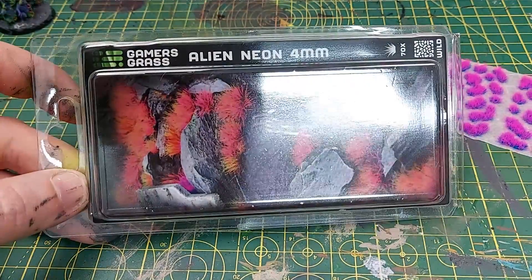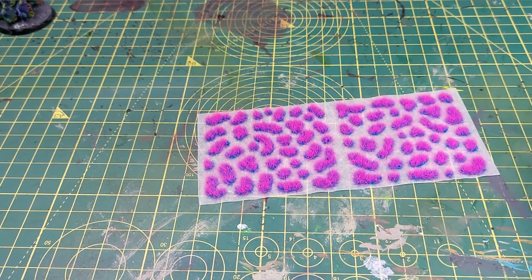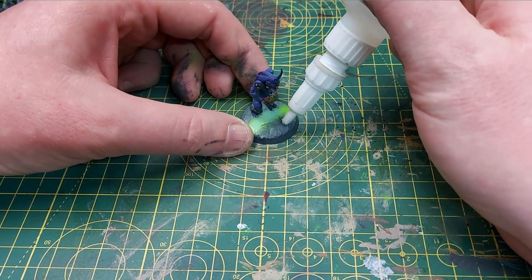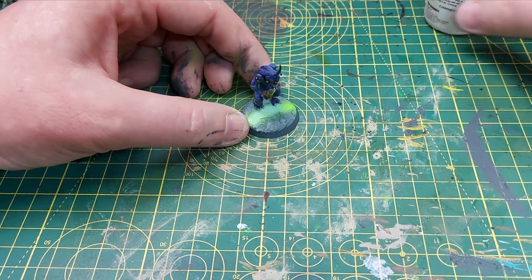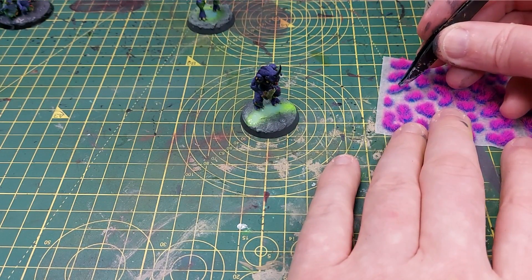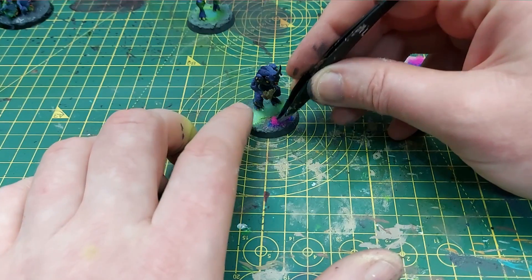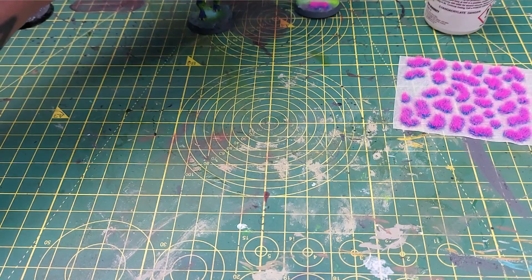We have one more step - I'm going to use neon alien grass from Gamers Grass, which I think is absolutely perfect for this force. I'm applying it with a little dab of super glue where I want a grass tuft, then using tweezers to lift one off and place it. I'll use probably one or two small tufts per plague bearer and possibly three or four per drone, as they are on a much bigger base.